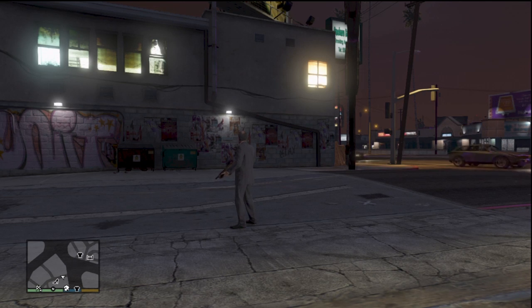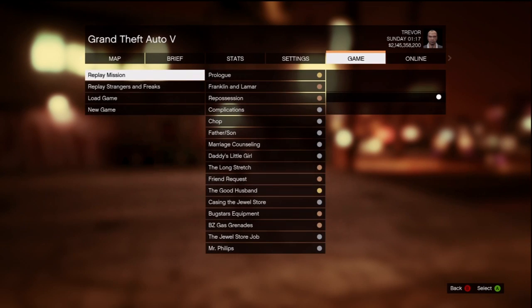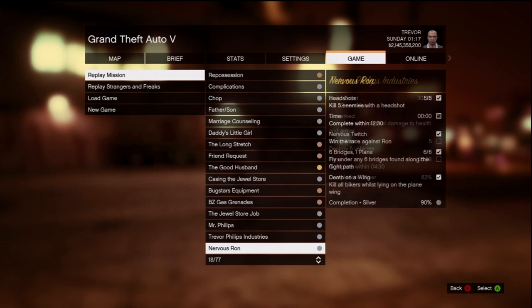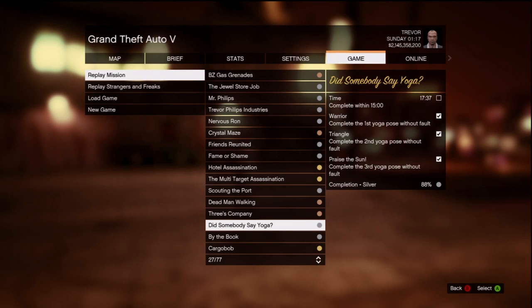What you want to do for this is you want to head over to single player. From here, press start and scroll across to Game. From Game, go down to Replay Mission and load up the mission called 'Did Anybody Say Yoga' — I think it's the 27th mission.